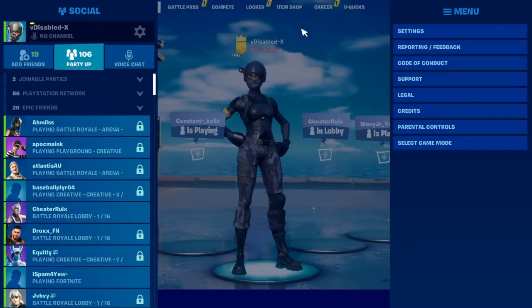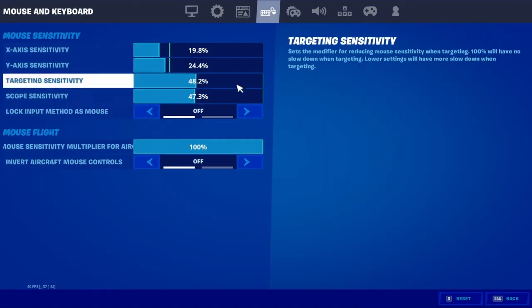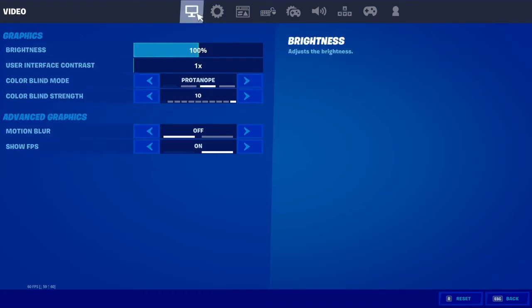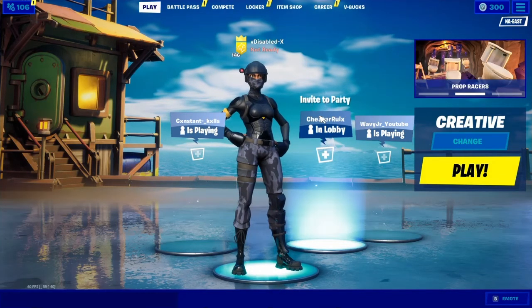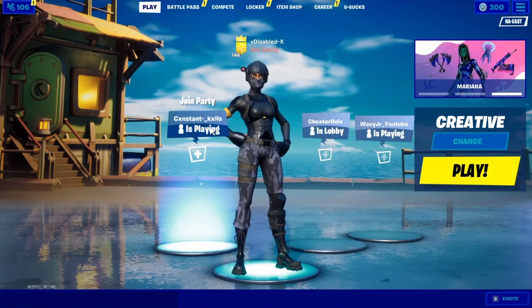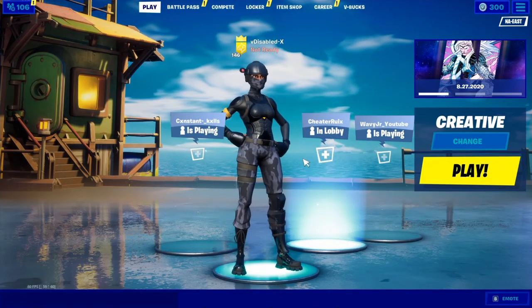If you guys want to know how to fix that, you can go to the lock input method and set it as mouse on. I have mine off because I got a new PlayStation. If it keeps glitching here and there, you want to turn your controller off for about 30 seconds and navigate with your keyboard, then turn your controller back on and it should be fixed.